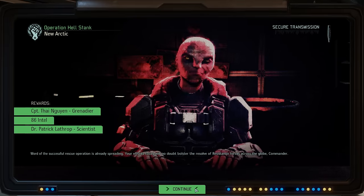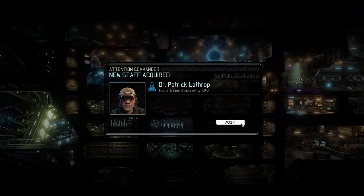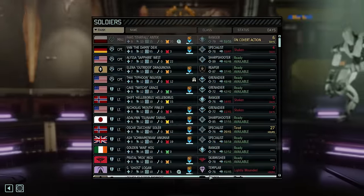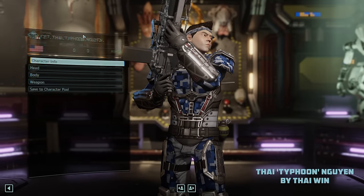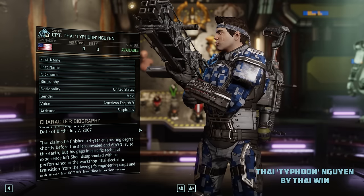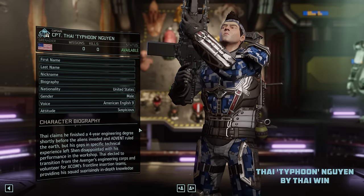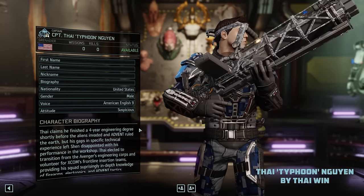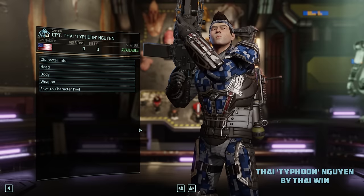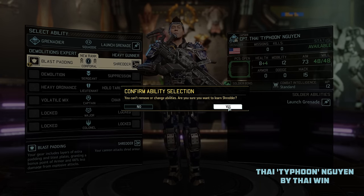Dr. Wombat is not the only one we recovered from this mission. Alongside 86 units of intel, we have also secured the services of a Captain-level Grenadier, which immediately makes Tynion here the highest ranking Grenadier in our squad. As a result, we will most likely see him in action a lot soon. This character was obviously also submitted by a Patreon supporter, this time created by Patron Tai Nguyen - welcome to the team. The biography of the man nicknamed Typhoon reads as follows: Born in Vietnam in 2007, Tai claims he finished a four-year engineering degree shortly before the aliens invaded and Advent ruled the Earth. But his gaps in specific technical experience left Shen disappointed with his performance in the workshop. Tai elected to transition from the Avengers Engineering Corps and volunteer for XCOM's frontline insertion teams, providing his squad surprisingly in-depth knowledge of firearms, electronics and Advent tactics. Sounds to me like he also would have worked nicely as a specialist, but a third Grenadier is what I have been looking for for a few episodes now, so I'm very happy that we now have Typhoon on board.